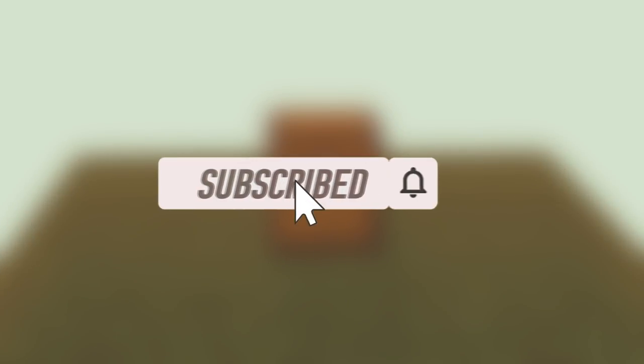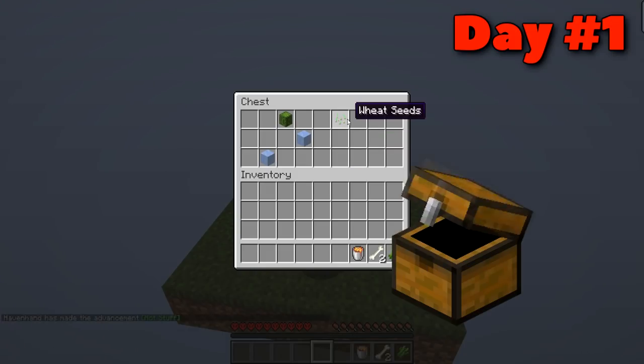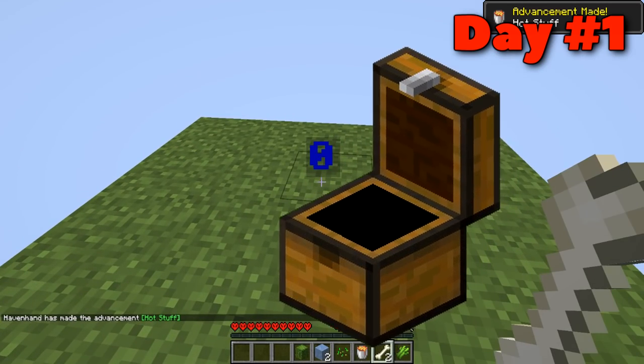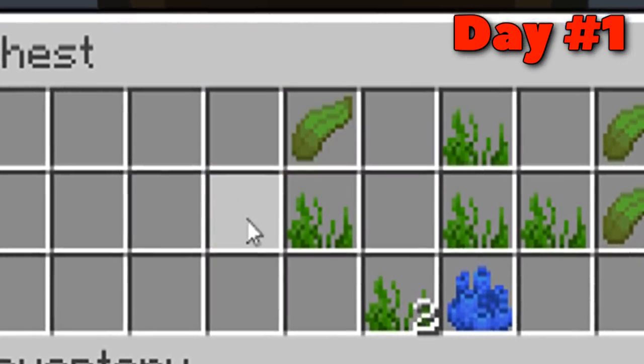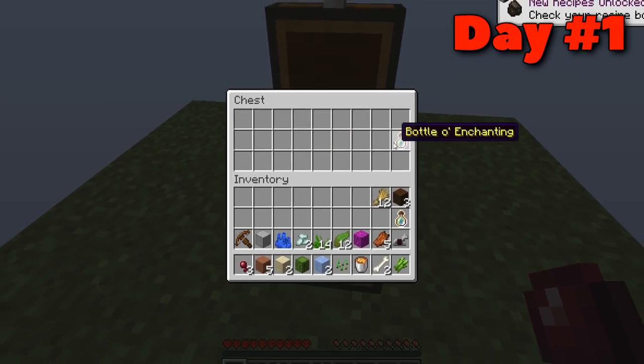Don't forget to subscribe if you enjoy, and 3k likes and maybe I'll do another 100 days. So we started on day one with a chest — no ordinary chest. This chest is called an infinite chest. An infinite chest is one where you take all the items out and after a couple of seconds it respawns with a new chest containing new items. It can range from a village chest, a desert temple chest, even all the way to an end city chest. So the possibilities are insanely good.